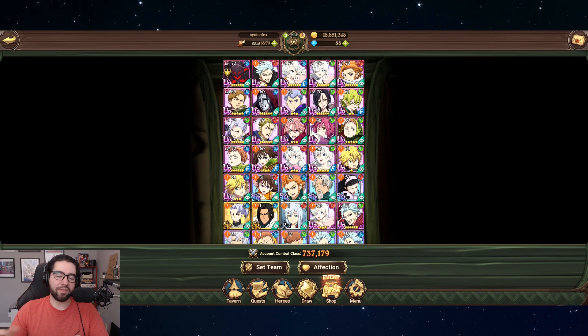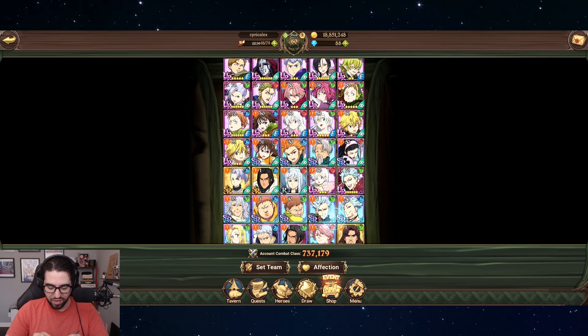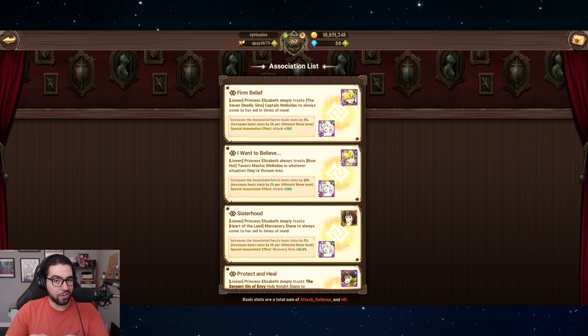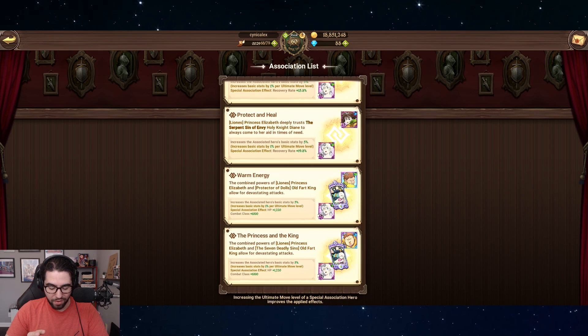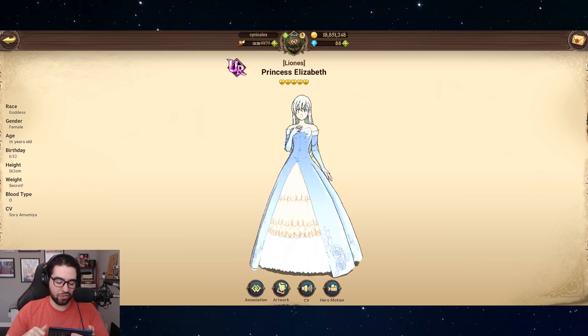Blue Meliodas is always going to have value as a bonus and association pair for Elizhawks. He can double-dip: provide a huge offensive stat buff and the combat class buff to all the Elizhawks. And then for Princess Elizabeths and Hostess Elizabeths, he still provides the attack bonus and the stat bonus from having his alt maxed out, even though he doesn't buff their alt — that's Melodias with the Fart King connection. You still get that association on your team.